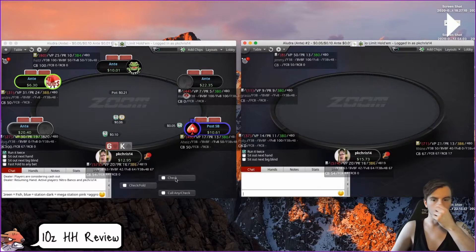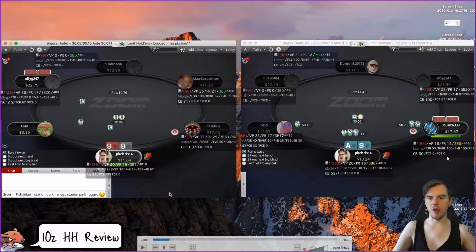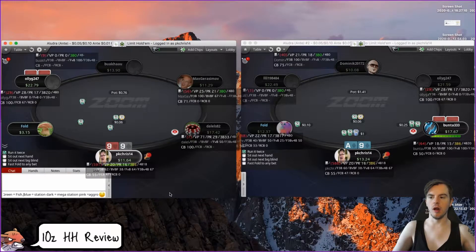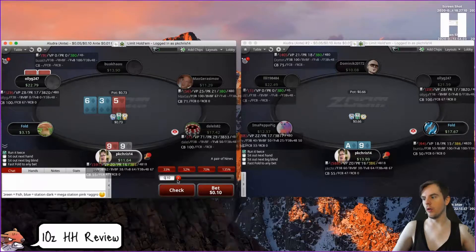Ace-nine suited — I'm okay with the three-bet. You don't want to be doing this all the time, but if you think they open the button a lot and the fold-to-three-bet is high, then I'm okay with it. Folds three-bet here at 50% — it's nice having a steal stat, or at least a button-raise stat, so you know what they're doing.